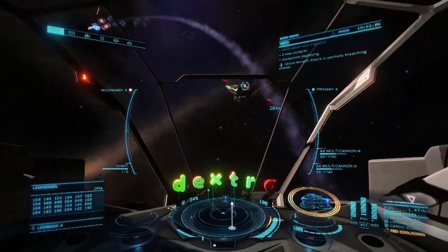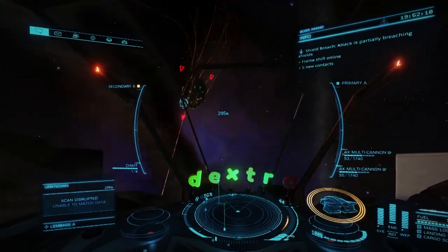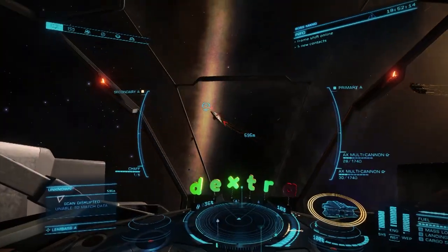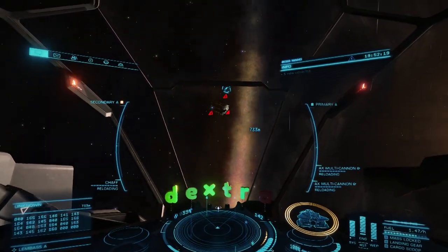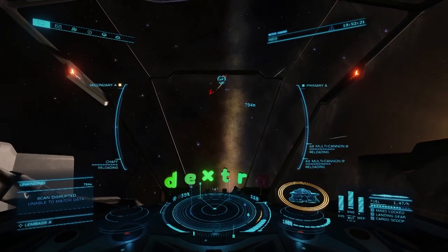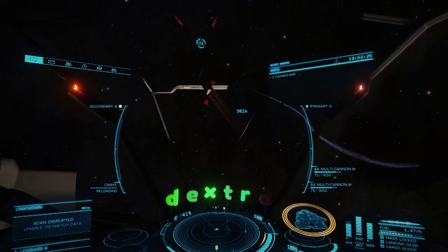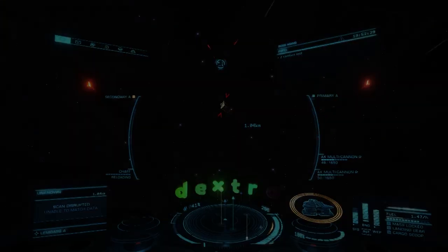This is actually a really nice prize, considering what a pain in the ass it is to unlock Guardian technology. Which brings up our main topic: Thargoid hunting. For those who came in late, Thargoids are a hostile alien race that humans have been in conflict with for a long time. Currently, Thargoid ships come in two classes: Interceptors and Scouts.